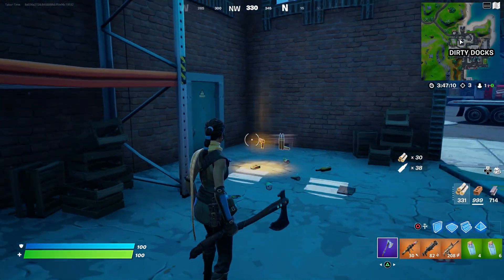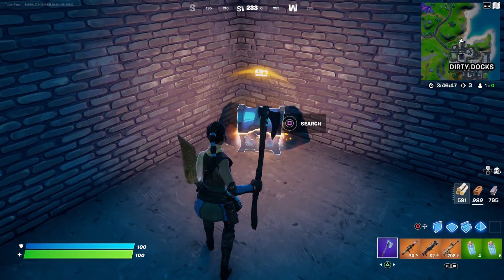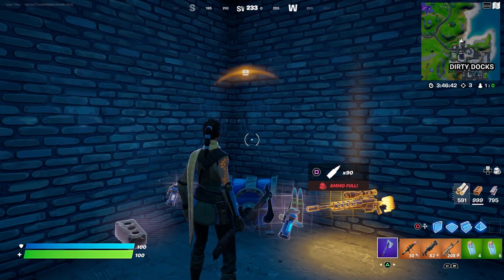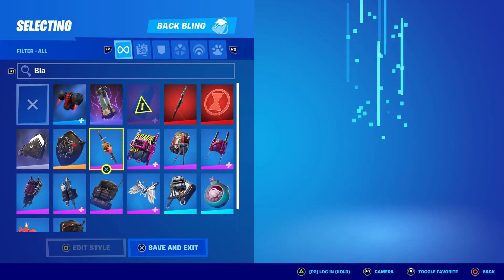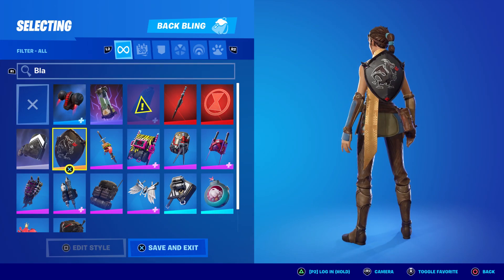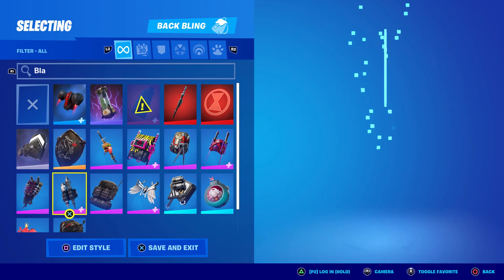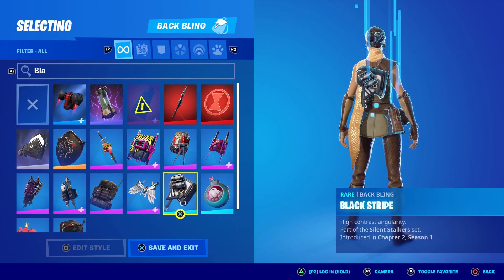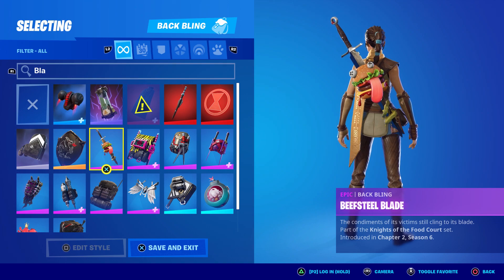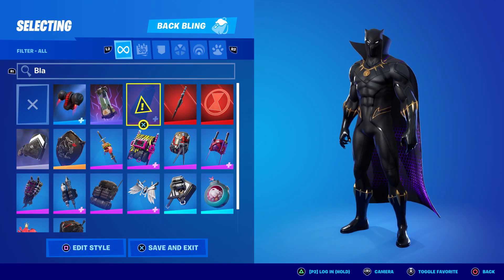I have no complaints about this skin, but let me put a back bling on to see what happens — one more time. Look at that, beautiful. Let's see what it looks like with that scarf — oh no, it goes underneath. The Black Knight shield is always worth checking, but if the scarf flings up when you move it'll cut right through it and look a little goofy. Yeah, that's obnoxious. I prefer this without a back bling myself, but to each their own.